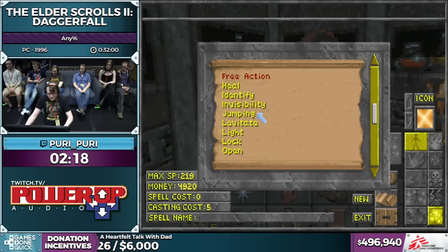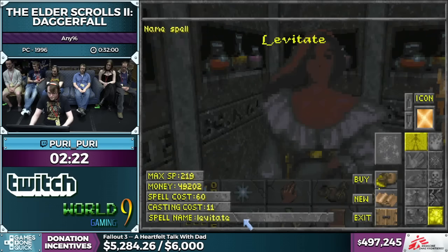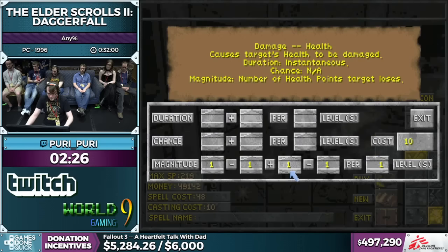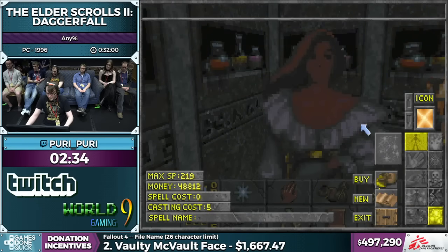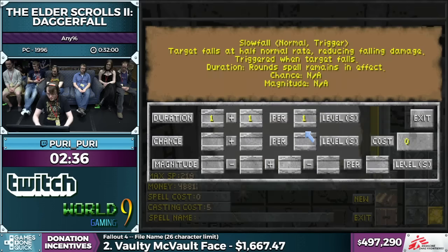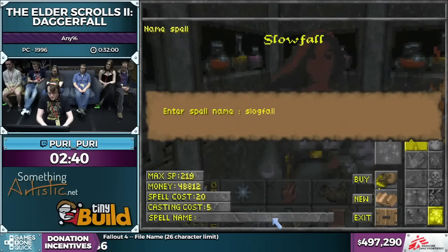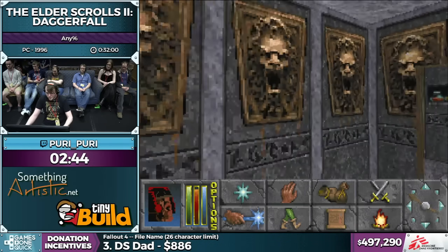Next one is levitate. And then another traditional thing — slow fall, but it's going to be 'slog fall.' Slog fall. Of course. So that's all those spells done.